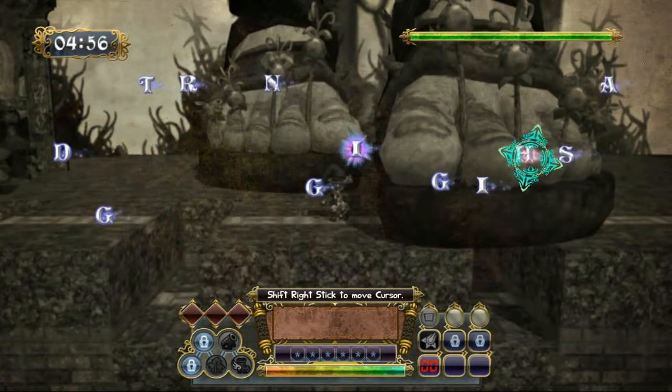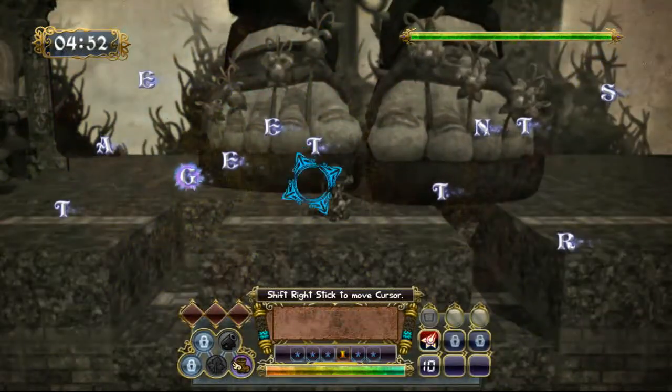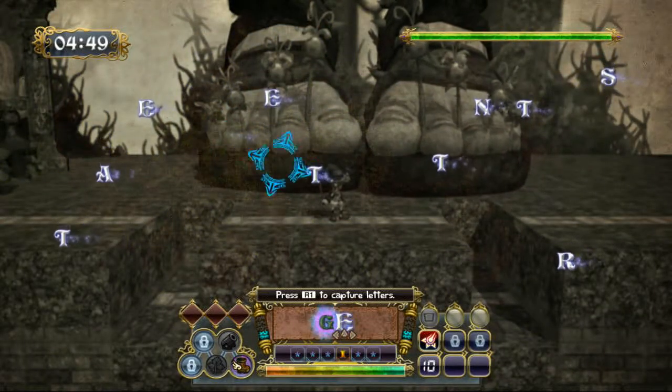So the first thing you should do in any boss fight is to quickly form a word to evade boss attacks. This boss has a total of 4 attacks.